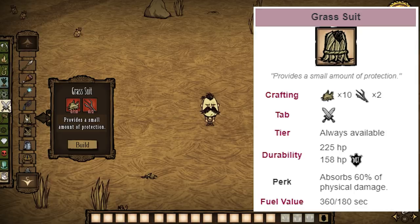Next up, we have the grass suit. Don't make these ever, but if you just find one before you even have a backpack, go ahead and pick it up and wear it — it's perfectly fine for that. It gives you a small amount of resistance to damage, 60% I believe. That resistance is very helpful, but it takes up the chest slot, which can be better used for things like the backpack or the magiluminescence amulet, which will make you run faster.